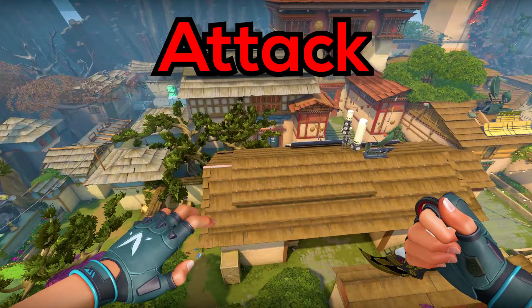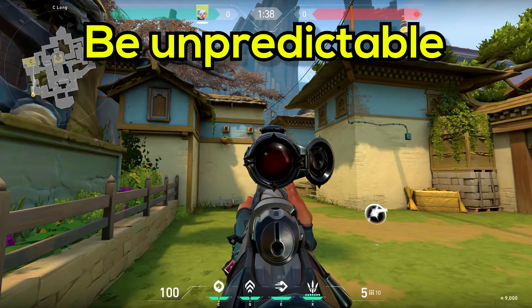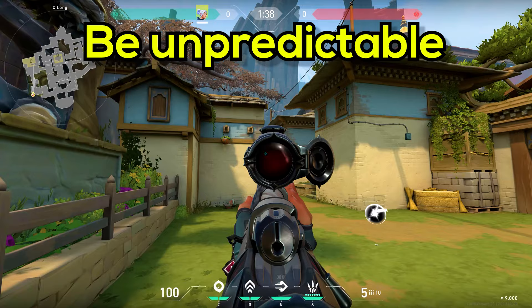The attack side on Haven is not really Operator-friendly. The enemy can always hold the positions you are peeking from, which will give you a hard time trying to get entries. If you go to C long, always smoke it off first. Check top side and either peek from the left or right side to make the enemy guess where you are. Never go double doors with an Operator.